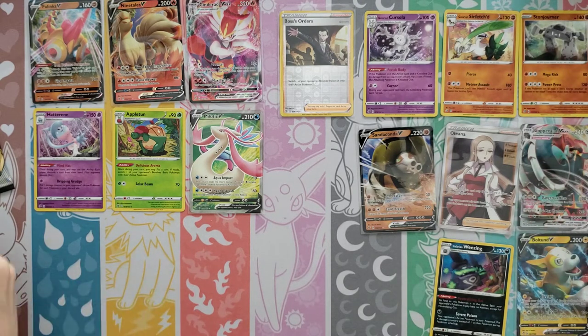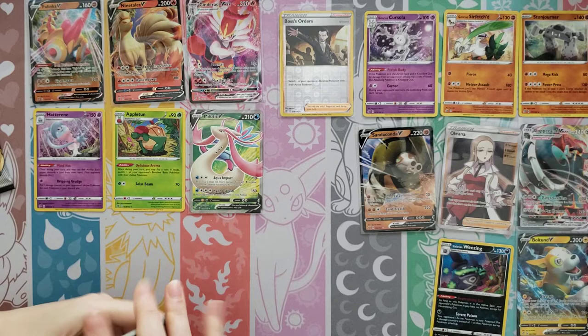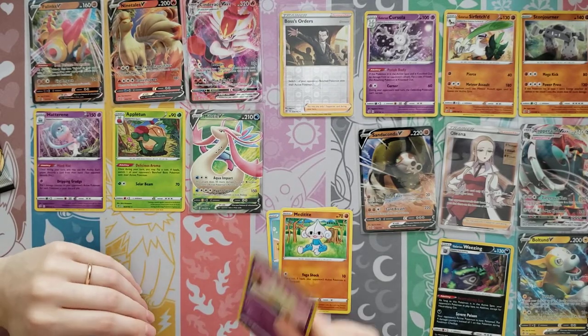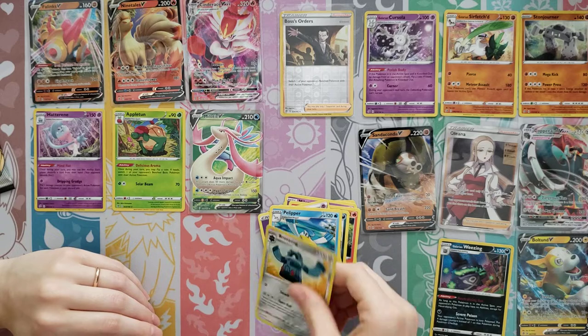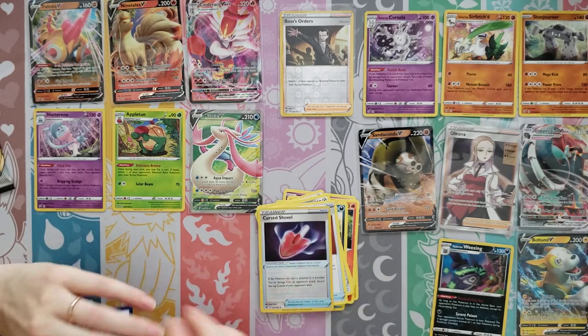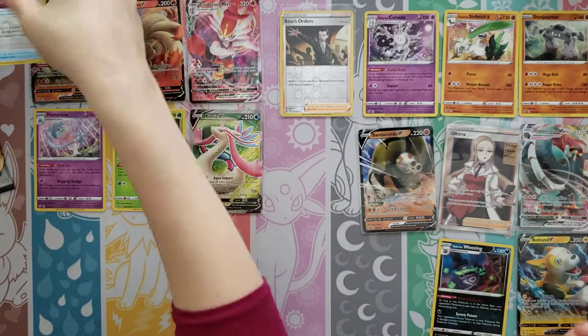Getting down to it. Magikarp, Meditite, Milcery, Growlithe, Impidimp, Psychic Energy, Pelipper, Bronzong, Lucky Egg — Reverse of a Cursed Shovel — and then an Arcanine. We are down to our last packs.